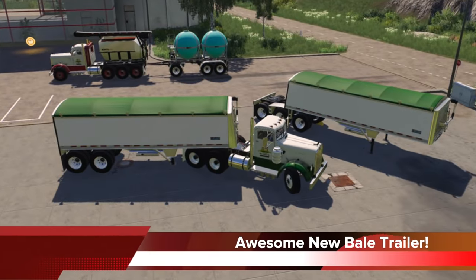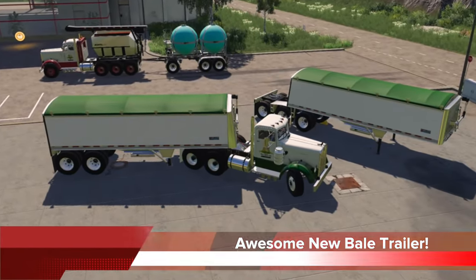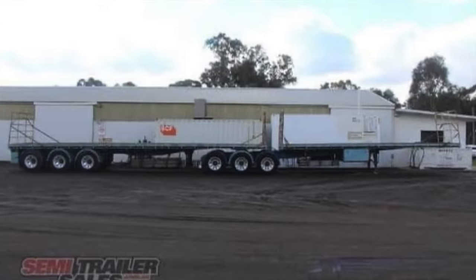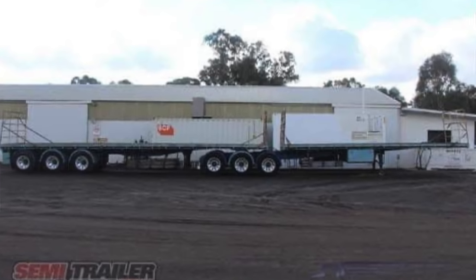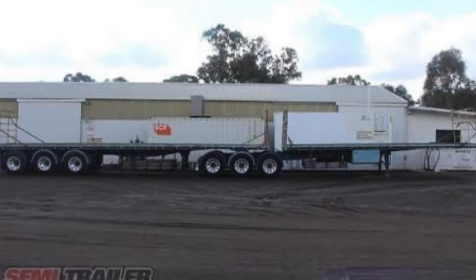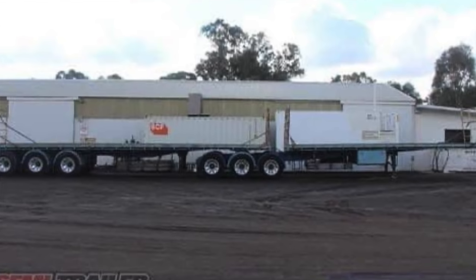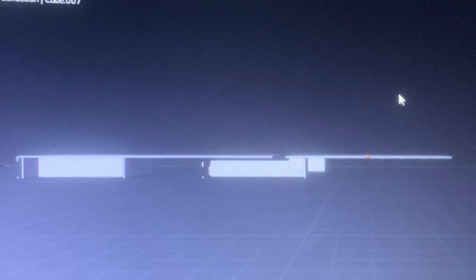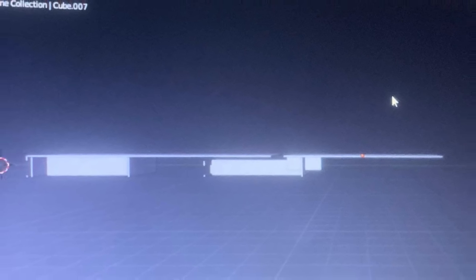Do you guys remember the Wilson Paysetter Super B trailer mod released about a year ago — the one with the front section that attaches like a dolly? Meyer Family must know, because they're working on a project very similar to that. There's no name nor branding, but a tandem belt trailer is missing from ModHub, so it's welcome with open arms. This is a work in progress with no platform information known at this time, since it is super early in creation.